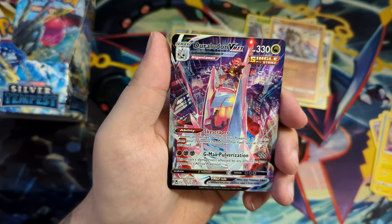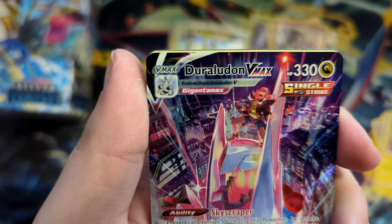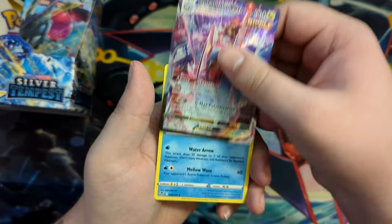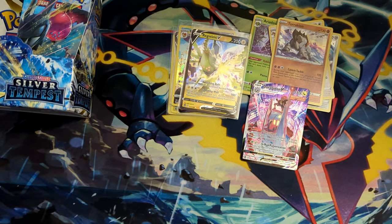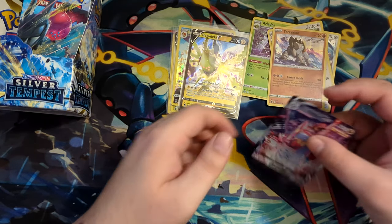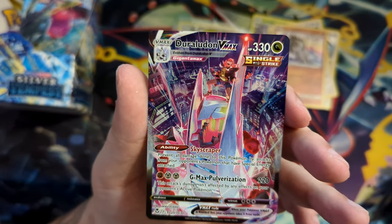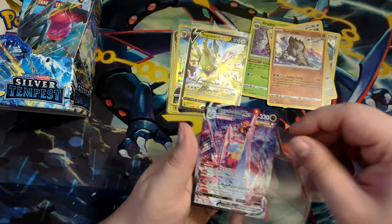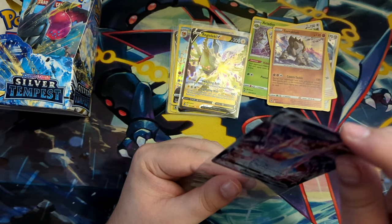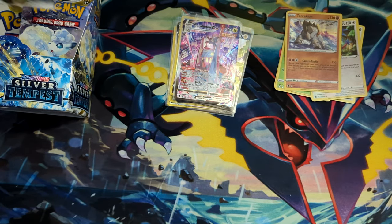There is our Trainer Gallery secret rare — the Duraludon with Raihan on top of it! Okay, nice! We did get something cool in the end here. A Duraludon. Let's just look at this up close — that looks really cool, really, really nice. Really well illustrated as well. Let's put this into a sleeve right here and let's continue.